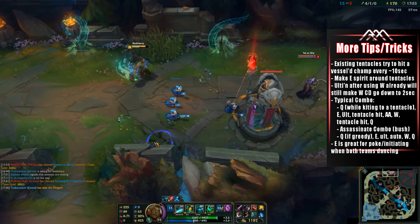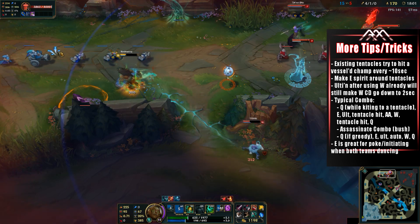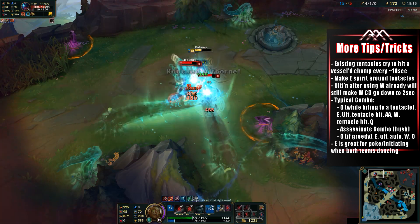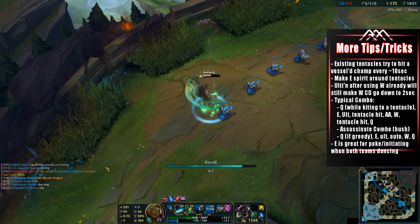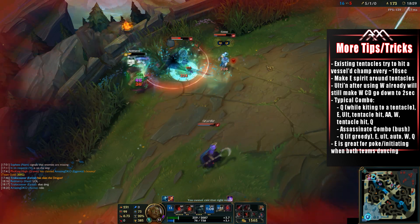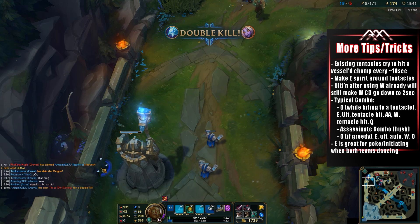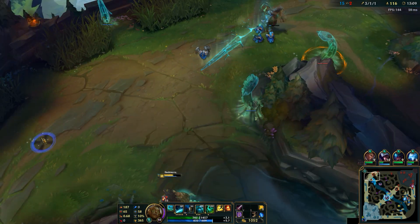For the typical duel combo, kite with your Q while moving toward a placed tentacle, initiate with E, then use your ultimate for at least two tentacles attacking the target, then auto-attack into W for the tentacle reset, and finish with Q. For the assassination combo from a bush, start with E to give the enemy less time to react, pull out their soul, use the ultimate for double tentacles, auto-attack into W for another tentacle hit, and finish with Q.